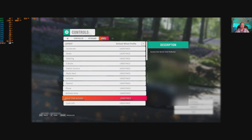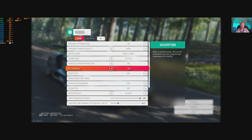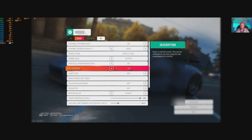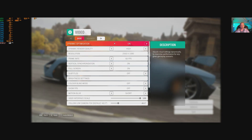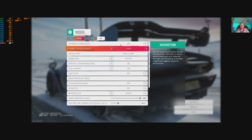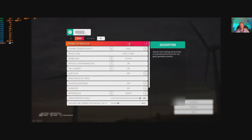We'll be doing graphics last, so feel free to skip forward to the graphics section if that's what you're here for. Now the benchmark does take two to three minutes to run, so I won't be running it this time. Dynamic optimization — when it's on, it grays out advanced settings. Personally I'd leave it on, because it seems to do a really, really good job.